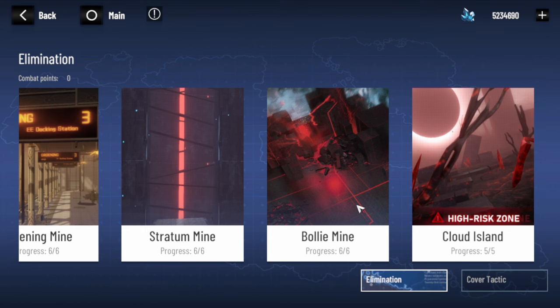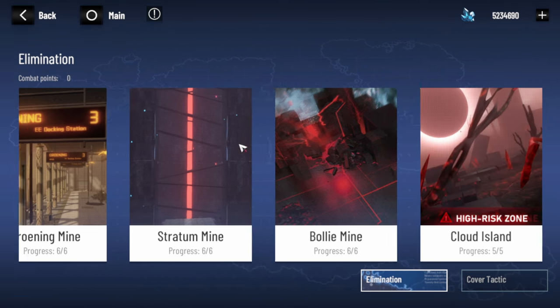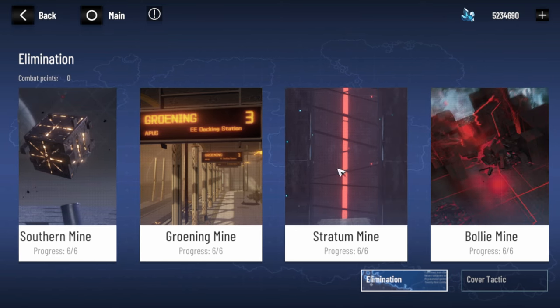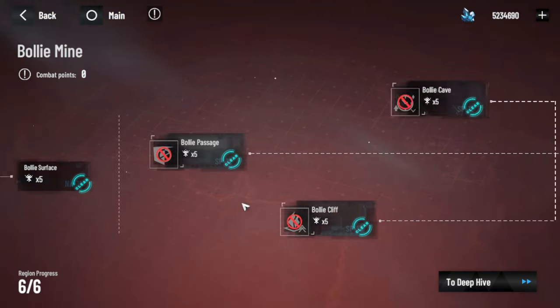For Cloud Island, don't worry — you can clear it until the last day before the reset since it's the hardest difficulty. But for the other rewards, you need to clear in three days: first day clear until Groening Mine, second day clear Strato Mine, and the last day clear Bolly Mine — then you get all the reward.